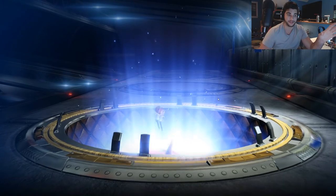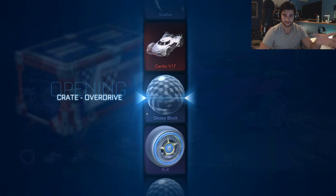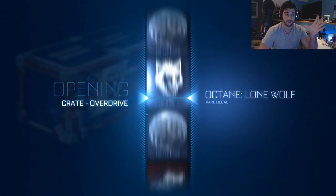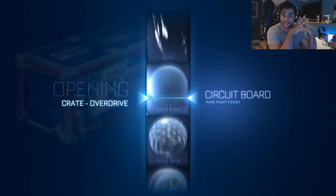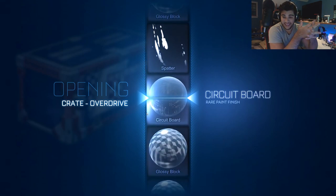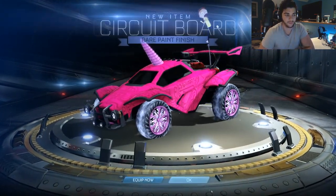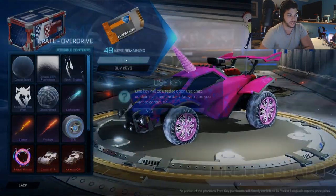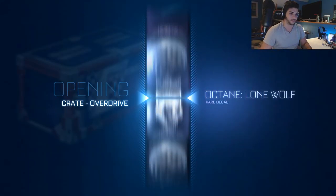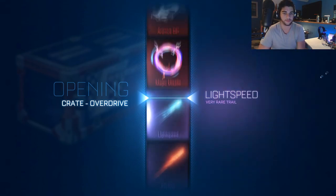The reason why I'm trying to push these pretty quickly is because right now it's the double drop rate, and it's also double for painted items, which is pretty great. So hopefully through all this we should end up with a lot of painted items, which will be pretty awesome. I guess they probably affect crates, but I don't know exactly. They were pretty vague about it - they just said twice the chance of getting painted items.